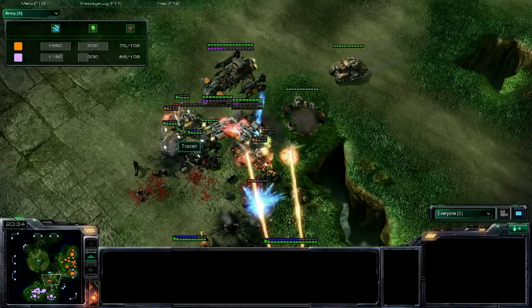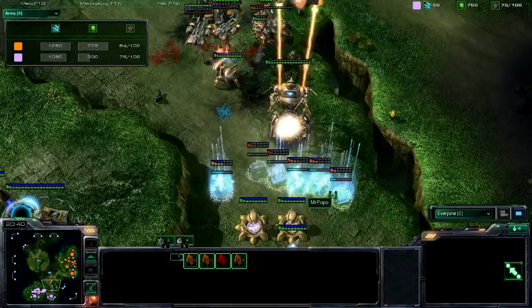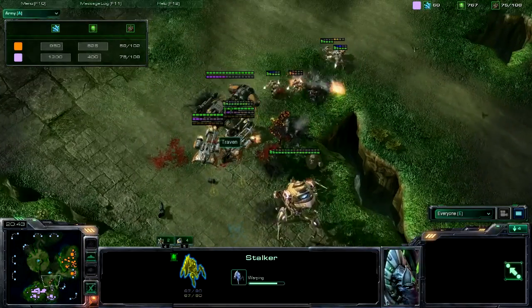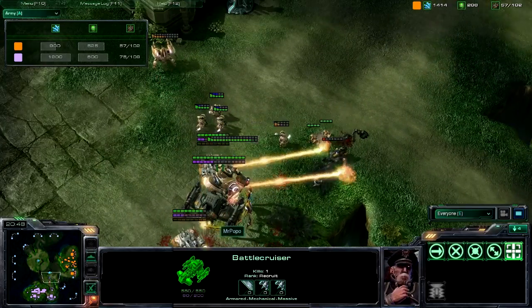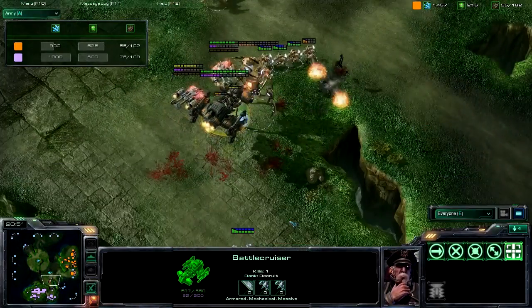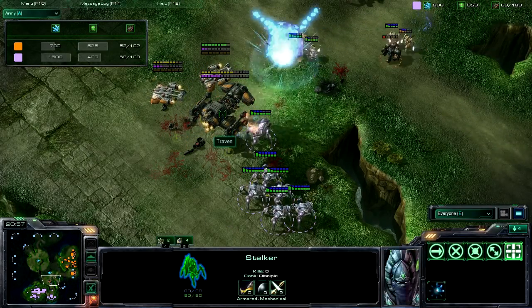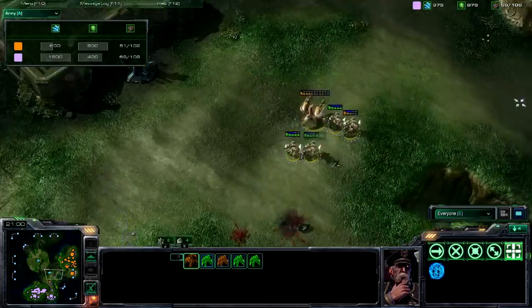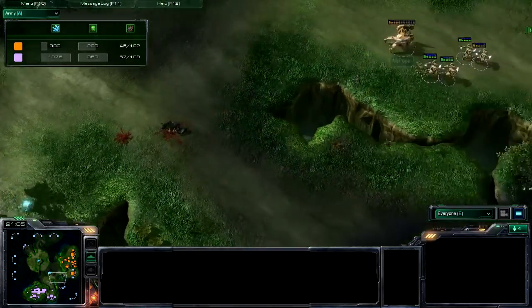He does have these siege tanks taken down, but one battlecruiser — he really doesn't have anything that can attack it, so he's going to have to warp in some stalkers here really quickly. This one battlecruiser could do quite a lot of damage, getting that colossus down. Popo blinks in trying to take it out.